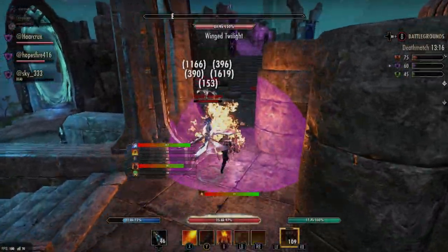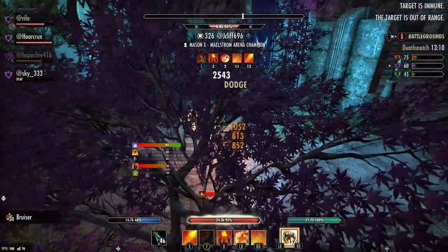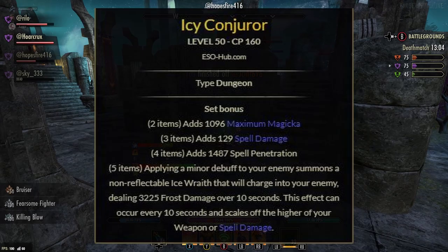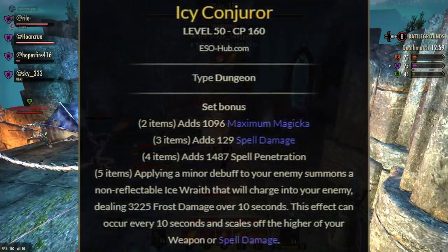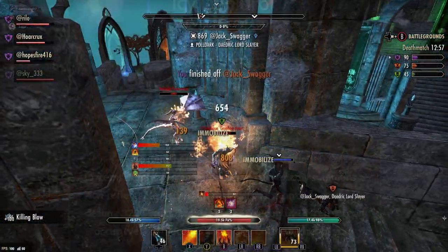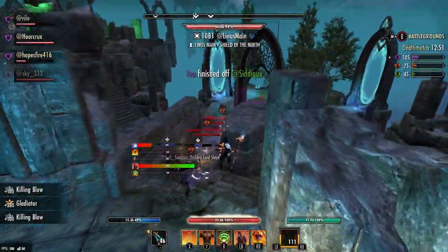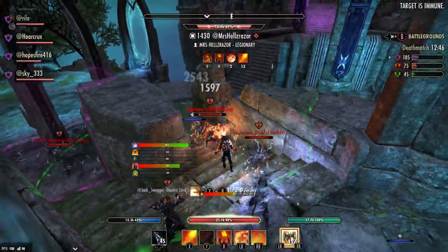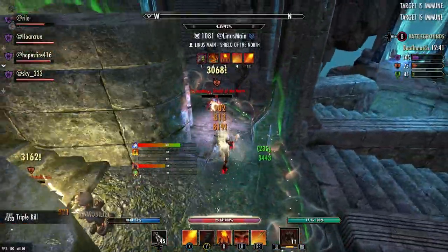Another set that pairs really well with Deadly Strike is Icy Conjurer — a hellacious set, especially in duels. What Icy Conjurer does: whenever you apply a minor debuff to your opponent — which Infection does intrinsically, so you don't have to use something like Elemental Drain to proc minor magic seal — it sends a ghostly projectile at them that does an incredible amount of damage over a 10 second duration. If your opponent doesn't have purges, this is going to be devastating.